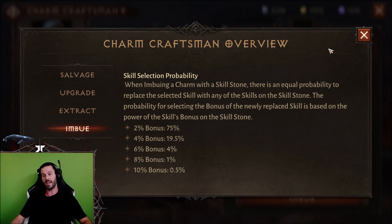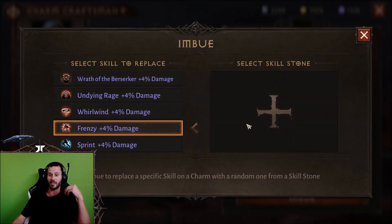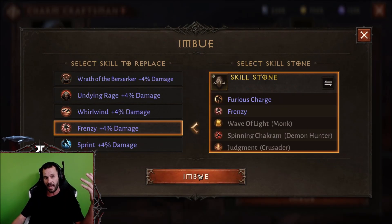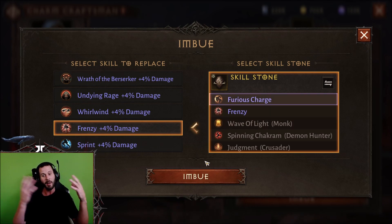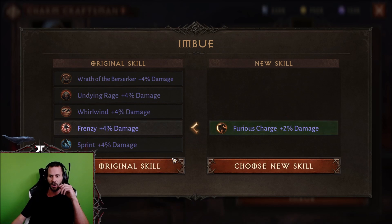I have never seen a 10% bonus, even on a skill I'm not currently looking for — I have not seen one yet. Maybe today's the day. Maybe it'll land on Frenzy and I'll get the 10% bonus damage, because that would be pretty sweet. We got Furious Charge at 2% — that is useless, we do not want that.